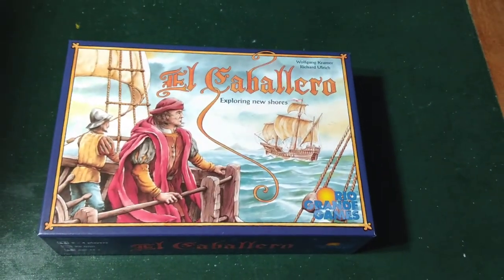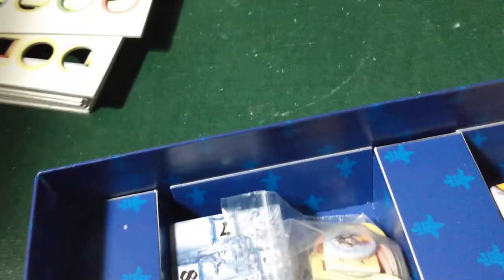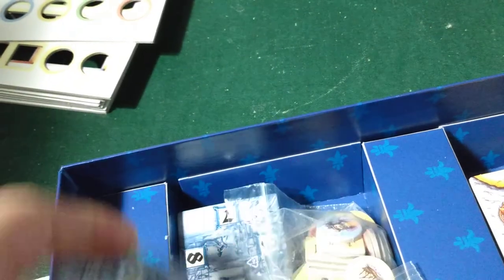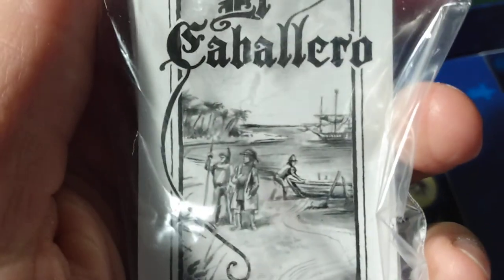Just a brief basic overview. In this game you're gonna get a lot of tiles and tokens to punch out. You're gonna get a little scoreboard — I'll open that up. You need these tiles here; these are gonna be your caballero tiles.